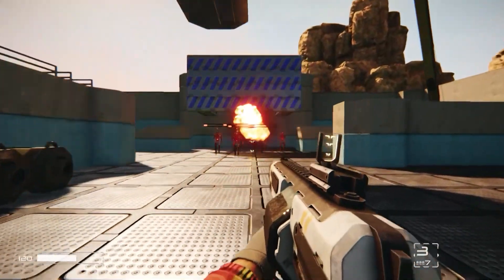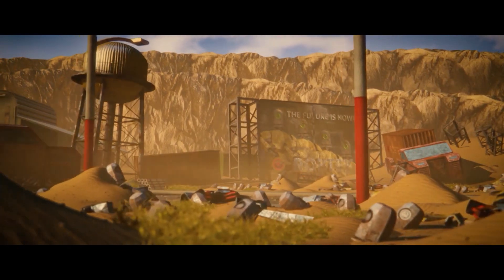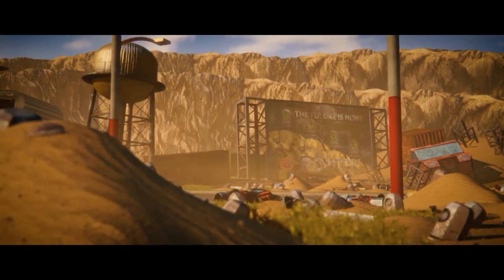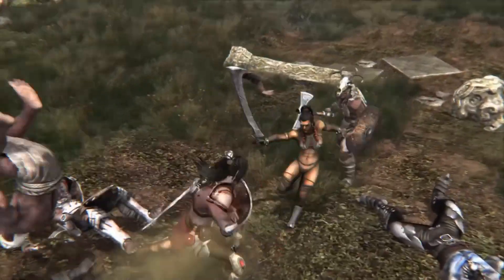UPPGE is Blender's open source 3D game engine that was forked from the old game engine and deployed with Blender itself. But today, we're gonna cover some of the most iconic games that were made with the old game engine in addition to the new ones made with UPPGE.